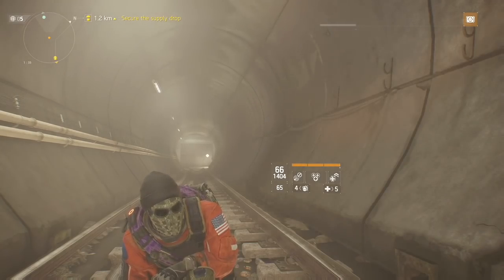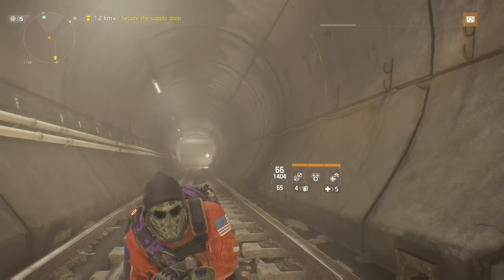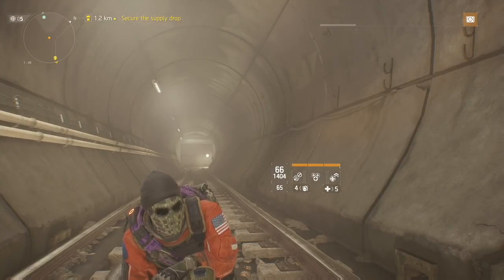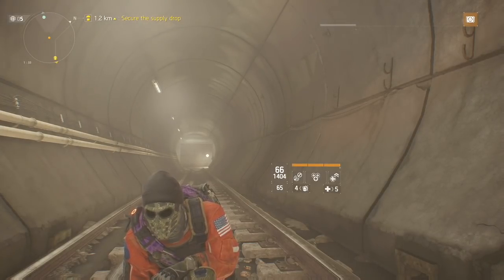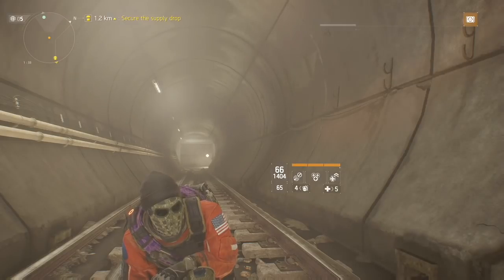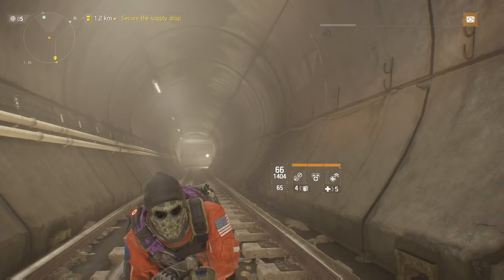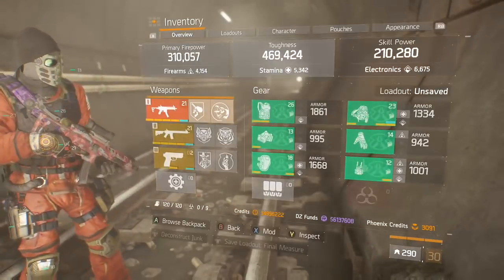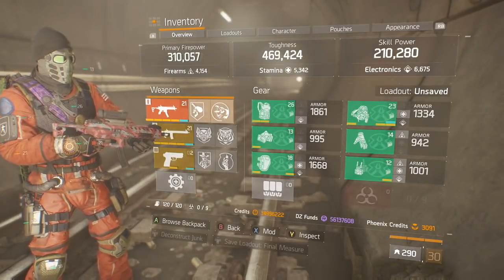Alright everybody, so today I'm going to be showing you guys my funky Final Measure. The reason it's funky is because it's a little different. I've used and I enjoy Final Measure Healer — I think that's one of the best ways to run it. But I've also tried Final Measure Tank, which is fun but not quite as successful. And I've tried Final Measure DPS, which is fun, but I feel like it's missing something. So what I did is made a Final Measure that has a little bit of stamina, good healing, and can still do some damage.